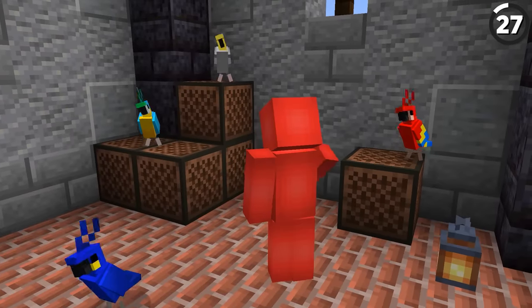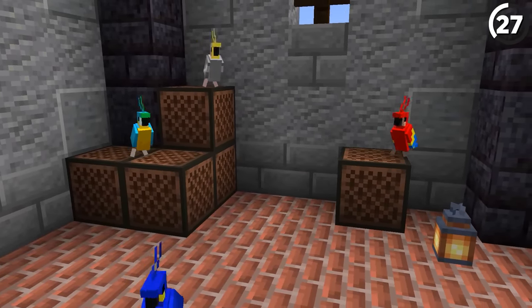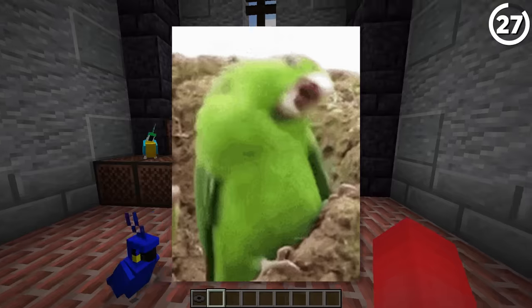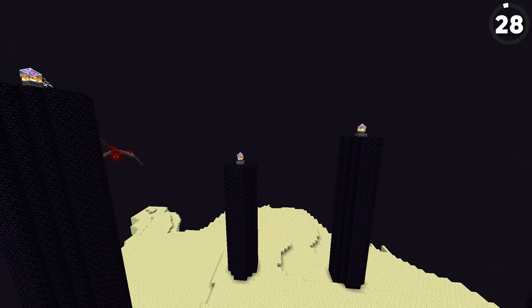The reason parrots dance when you play a music disc is because of the party emoji's animation, which itself is based on this iconic gif of a kakapo, or owl parrot, dancing.